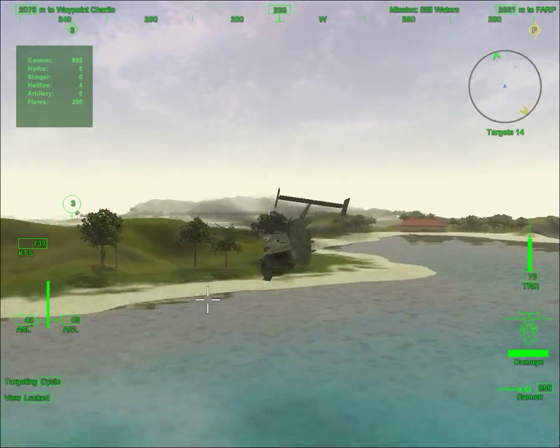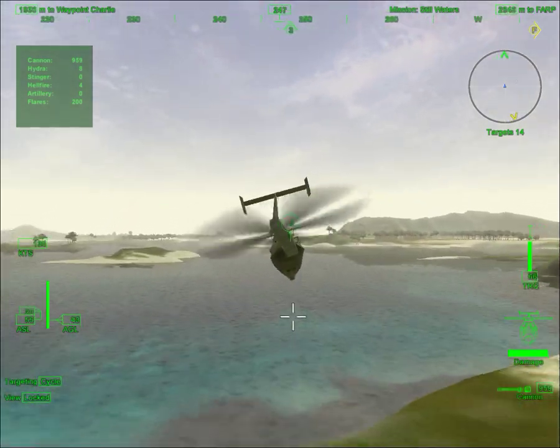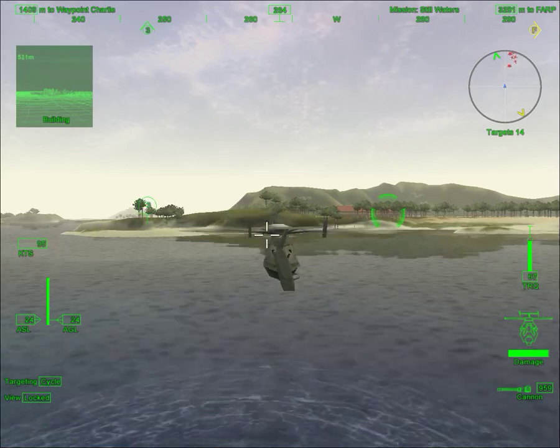This is Griffin 2-6. Two targets destroyed. Griffin 2-6, we are detecting an area of high thermal readings in the AO. Be advised, possible enemy outpost.